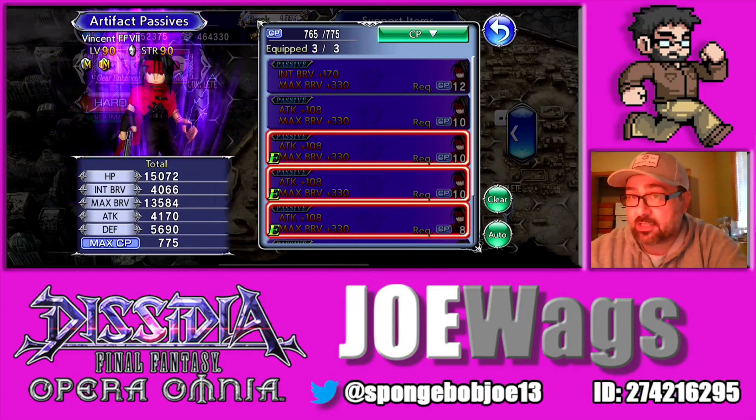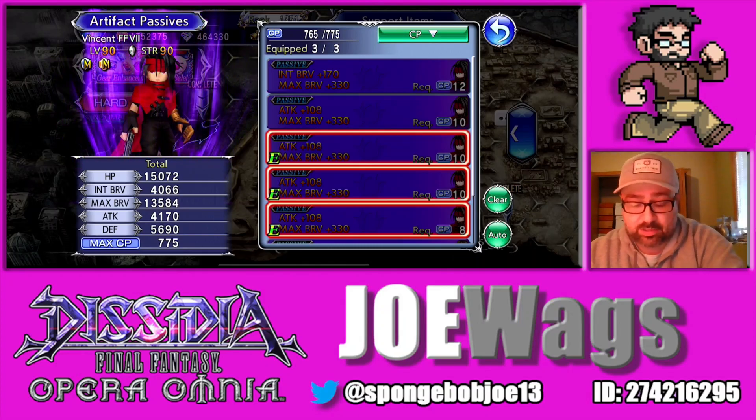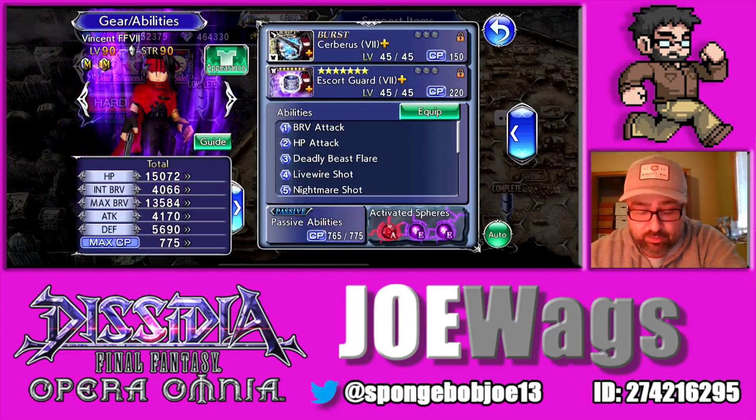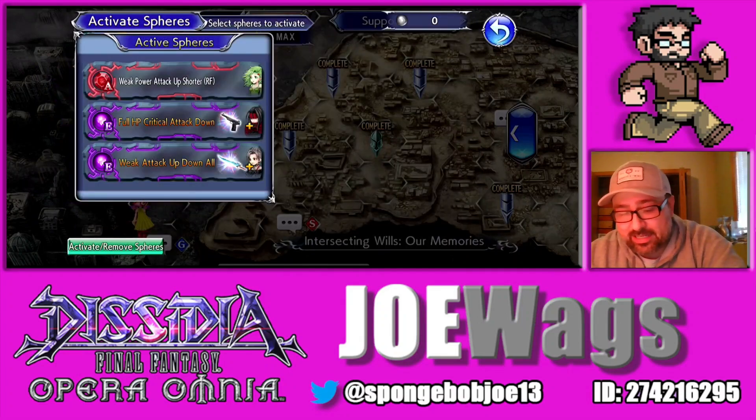Usually if a character has a good C50 two-star, then that's what you put on there. For spheres, there are a few ways you can go. The A slot is very standard — he's more of a damage-dealing character. He's mainly a damage dealer and debuffer.